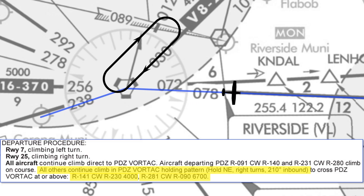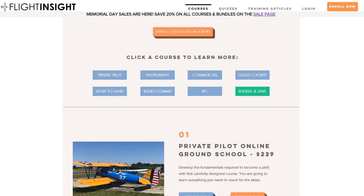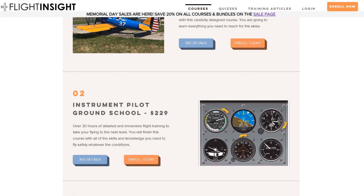If you got all of these correct, give yourself a huge pat on the back — this is among the tougher ODPs out there. If you struggled, don't worry; many procedures are more straightforward than this. But if you go through this one again and understand it, you'll be really well equipped to master departure procedures at other airports. Let us know how you did in the comments, and check out all our Flight Insight ground schools at the link here or in the description.